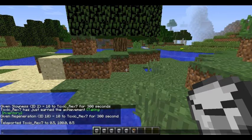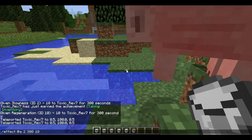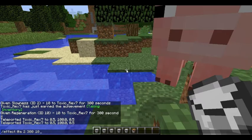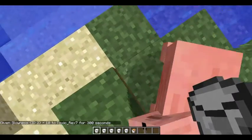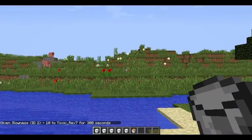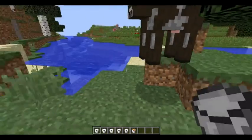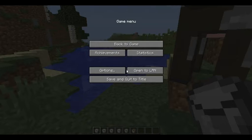So basically the first command you want is you want everyone on your server to have slowness. The command is: slash effect at-all, then effect ID 2 which is slowness, 300 seconds at level 10. So that means everyone is slowed — they can't move. The only way they can move is jumping, but they can't actually move around. Obviously you don't want to be like this yourself so you can give yourself some milk, but everyone else will be frozen like that for 300 seconds, which is 5 minutes.